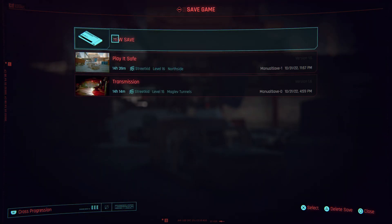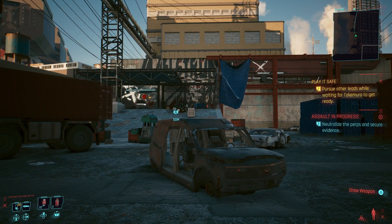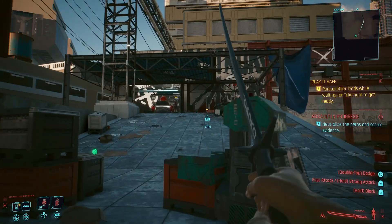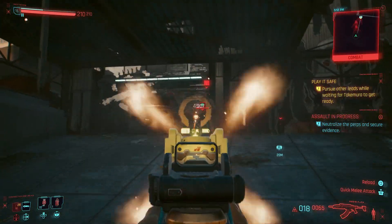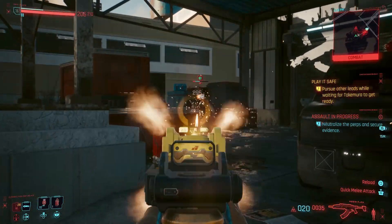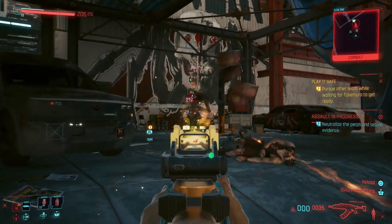Once you've done that, go ahead with the assault. Move forward and take out everybody directly in front of you. There are going to be a few people here and you'll obviously need some sort of weapon to take them out. It's going to be relatively easy depending on your level and you should get it done quite quickly. Head up here and take everybody out — there are around four or five people hiding around different crates.